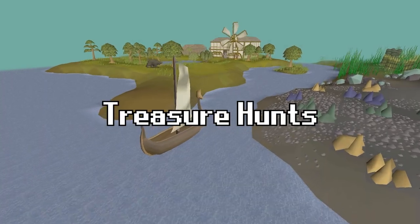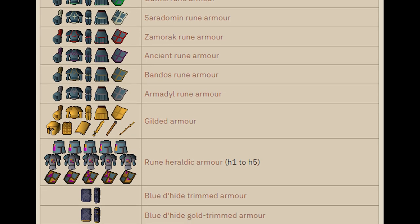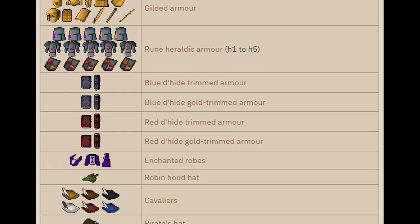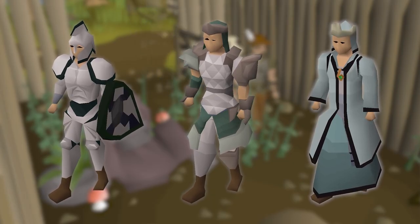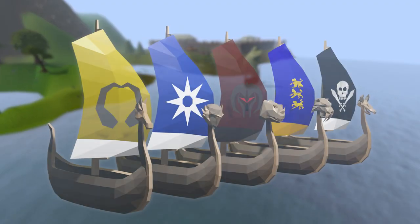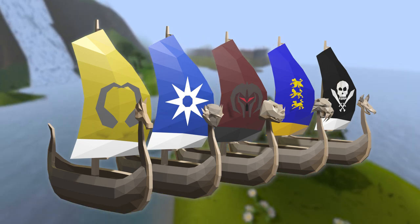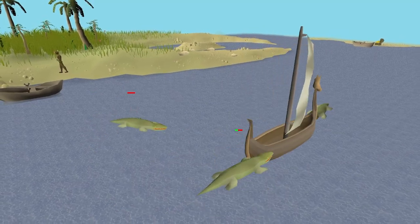Next, we have treasure hunts, which as the name implies, are essentially clue scrolls on the water. The issue with expanding the current clue scroll system is that each update that adds great new cosmetics has simultaneously diluted the current reward pool, causing all of the previous rewards to become harder to obtain. Treasure hunts would allow us to safely expand the current system by generating a completely new reward pool, and to test out different clue types rather than incessant puzzle boxes. You would collect treasure maps while doing activities on the ocean.